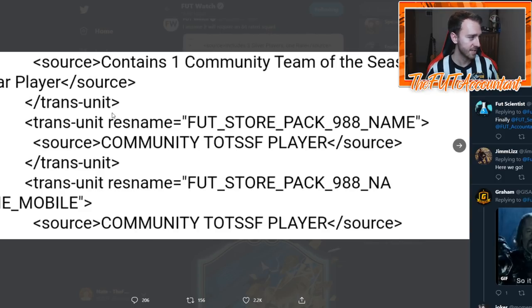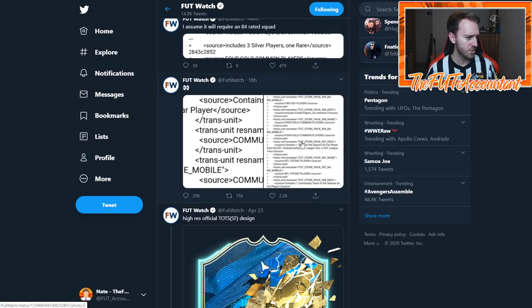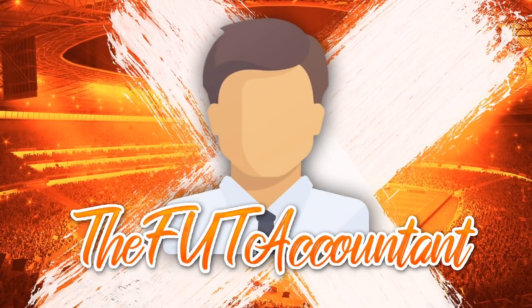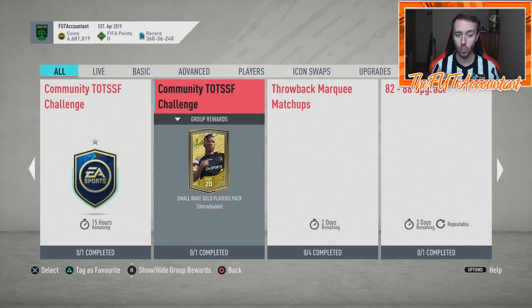EA kind of pulled a fast one on us by putting both of these packs in the code — a community Team of the Season, and also a guaranteed EFL TOTS player according to Footwatch. They did a four common players pack and an 82 plus pack, but we only got one of these SBCs today. We got the 82-to-88 upgrade and the 82 plus double upgrade — but we did not see the guaranteed Team of the Season that everybody was wanting to see.